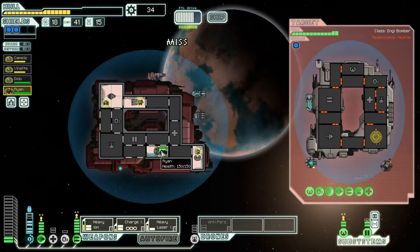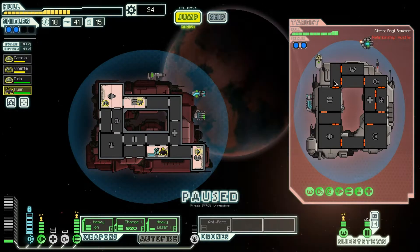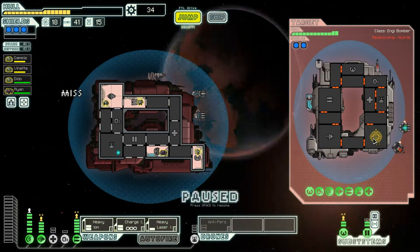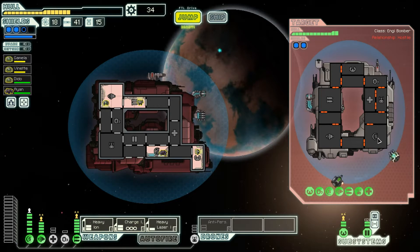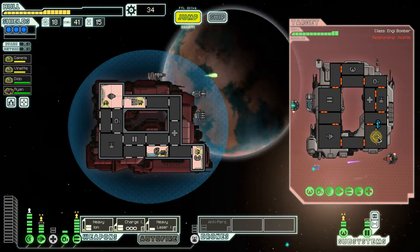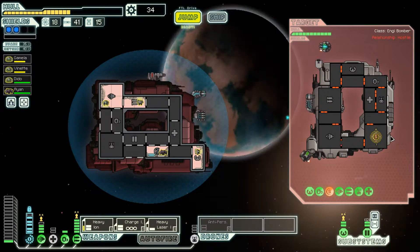They stun-bombed us in the shields. Cute. Real cute. I need to charge this charge ion all the way up to full, otherwise we're not gonna be able to make it through. On the plus side, at least we have plenty of dodge, so they don't exactly have the easiest time getting through. This basic laser is the only thing that even does damage, so they're not gonna hurt us for very much even if they do get through. Hopefully this blows up — that would be nice. Well, it was worth a shot. I was gonna say that because I'd run them lower on drone parts, but we'll see. I think it's worth sticking around, at least — they don't seem to be able to get through us particularly easily.